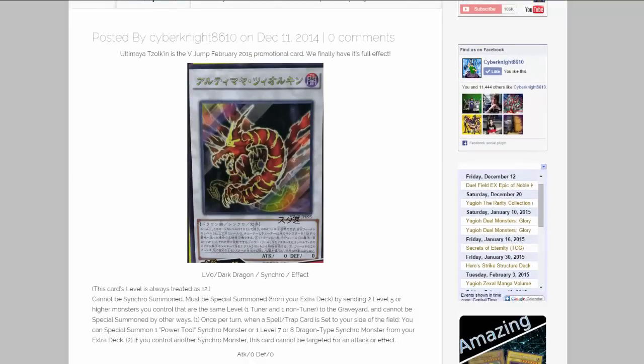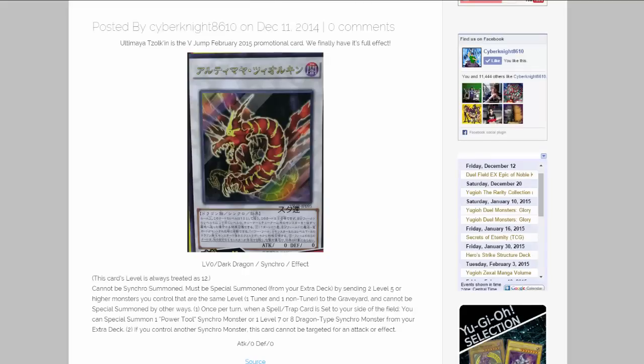Ultima Zulcan is the actual name of the card, so it's not Crimson Dragon. I believe that's what it's called in the manga. Ultima Zulcan — it is a level 0 synchro monster, dark dragon, and it has 0 attack and 0 defense.